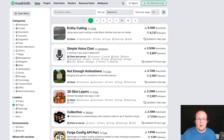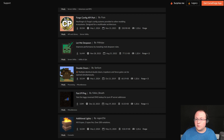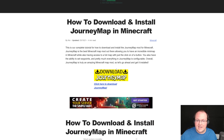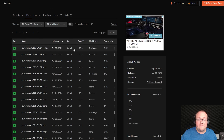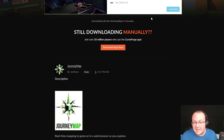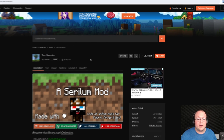For this video we're installing three mods. The first is Journey Map — all three mods are linked in the description along with links to CurseForge and Modrinth. Click Download Journey Map, which takes you to CurseForge. Click on Files and find the 1.20.6 Forge version — it must be the Forge version, not NeoForge. Click the three dots and click Download, and the download will begin after a few seconds.